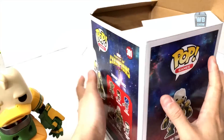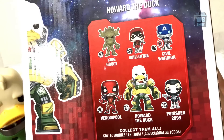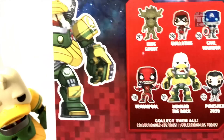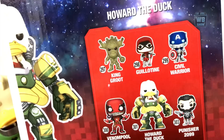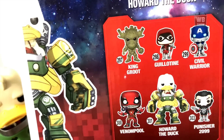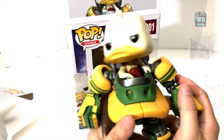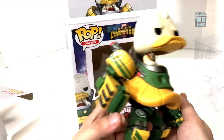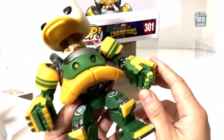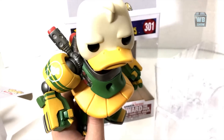Anyway, that's the Marvel Contest of Champions Funko Pop line — I think this is wave one. The only one I didn't get is Punisher 2099 and I have no plans of getting it. I didn't really care much about King Groot or Guillotine at first, but Civil Warrior and Venom Pool I had to have, and Howard the Duck is a nice character too. I have no regrets on these. Let me know which one you've gotten and which one you would get in the comments below.